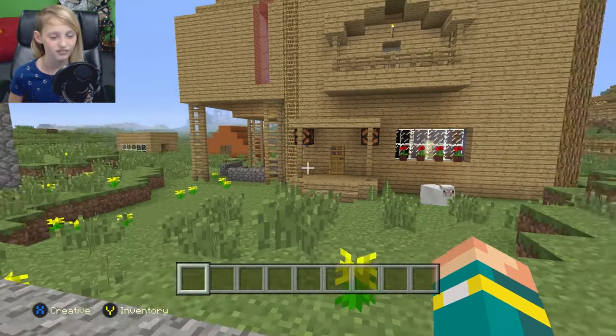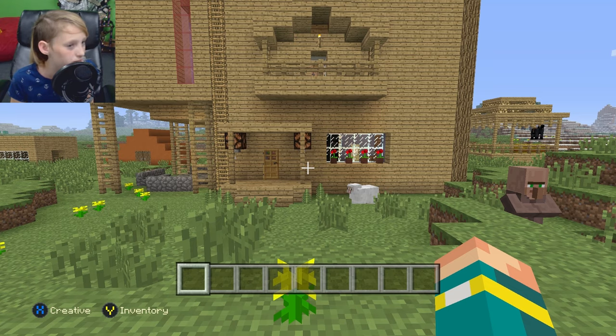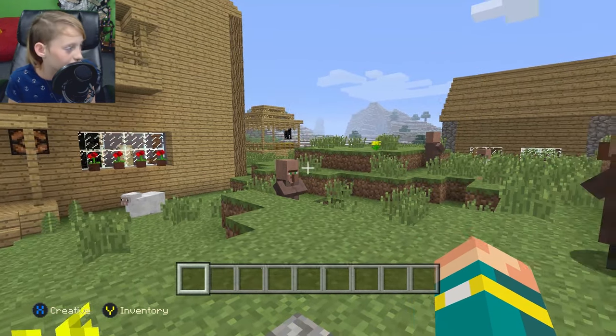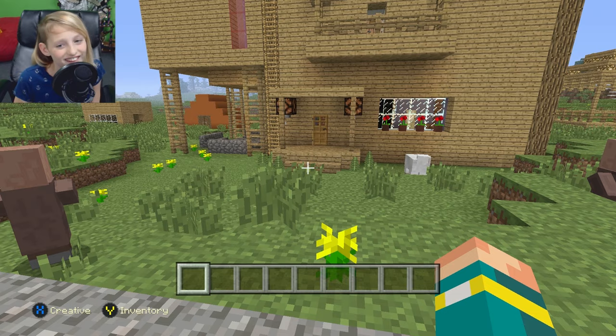Hey, Millie. Last time you and I made a video together for DreamWorks TV, we made a really cool refrigerator for our house because we didn't have one. We had a kitchen, but no refrigerator. This time, I've noticed we have a bathroom, but no shower.